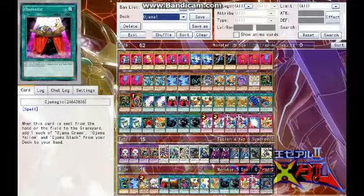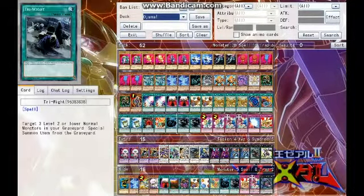We have MST to combo with Ojama Magic, or just to get rid of a nasty spell or trap. Then we have Tri-Rite — target three level 2 or lower normal monsters in your graveyard and bring them right out, special summon them. We have two of those.